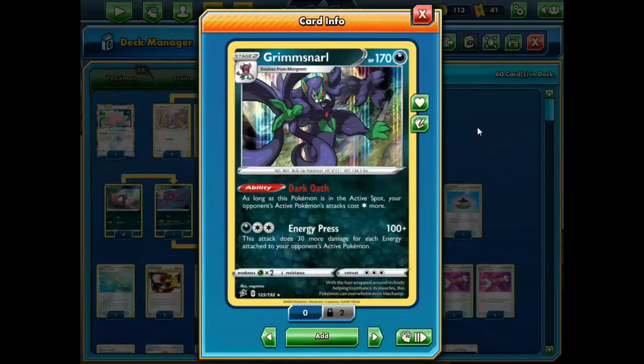For example, Arceus would need 3 to use their GX attacks. Other Pokemon like Reshiram Charizard GX would need 5 to use their Flare Strike. And because you force them to put more energies to attack, Energy Press works and synergizes well with this ability. You do 100 for 3, and you do 30 more damage for each energy attached to your opponent's active Pokemon. Nowadays most relevant Pokemon do need a few energies to attack, so it does decent damage even if you ignore this ability. But the fact that they're going to need more energies thanks to Dark Oath makes this attack even better.